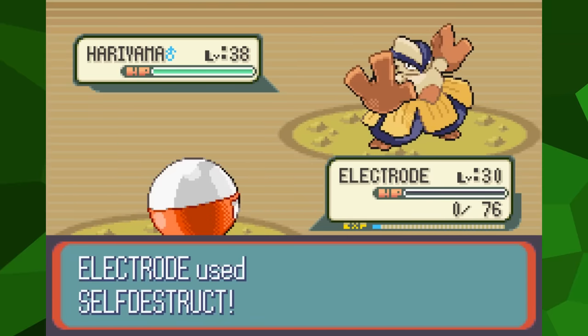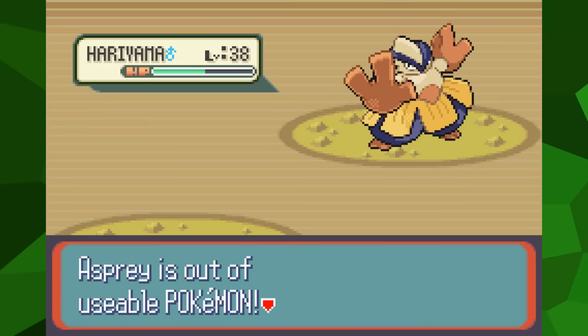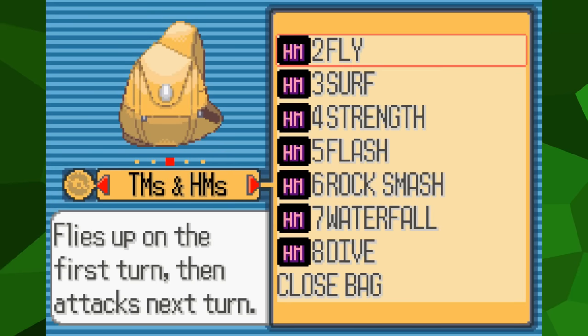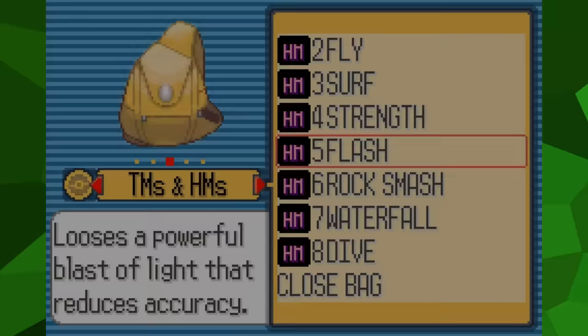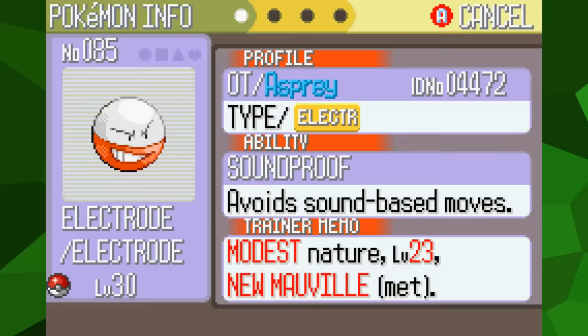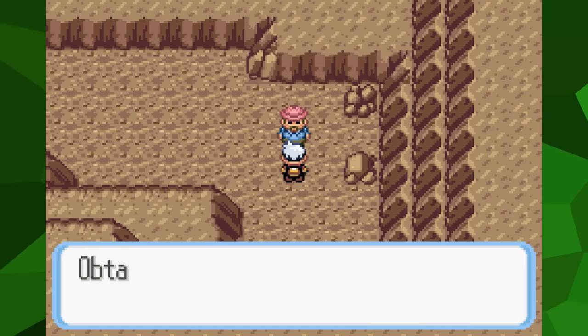I really had a lot to consider, but I knew somewhere there had to be something everyone missed. In order for an escape to be possible, two conditions need to be met. The biggest problem is that Electrode only knows Self-Destruct. I need access to something that lets me give it another move — and that something is Flash. Key items, including HMs, cannot be discarded; once obtained, they're permanently in your bag. Out of all the HM moves in the game, Flash is the only one Electrode can learn. Nobody seemed to think to restrict this, likely because it's not a damage-dealing move and it's a pretty forgettable HM.